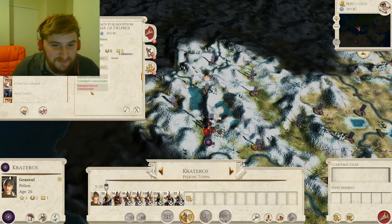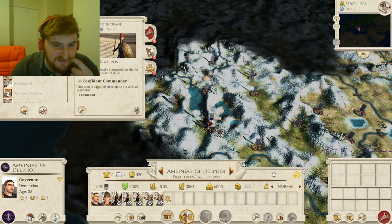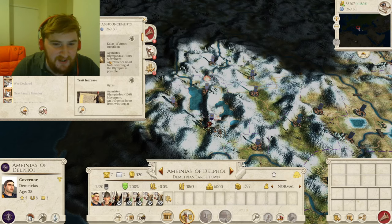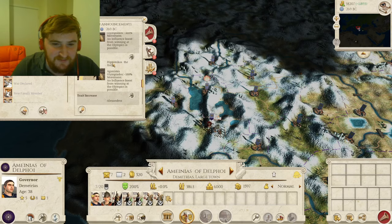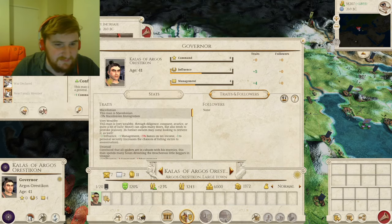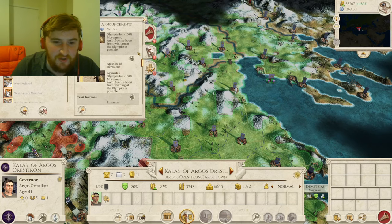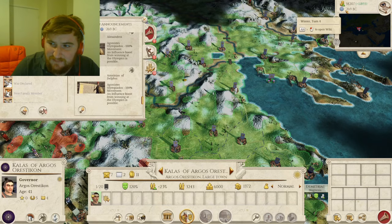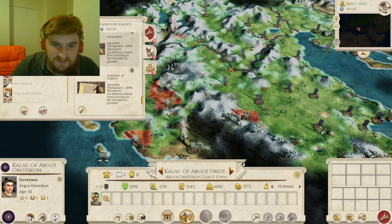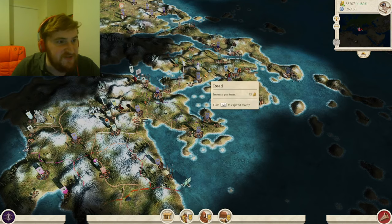We've got more candidates for adoption. Crateros is now a Confident Commander as well. There are loads of trait increases over here. Kalas got Agonistis — so the Olympic Games happened! These guys all got the Olympics eligible trait. So maybe next turn we'll get the full Olympics. We should smash that end turn and have a look at those traits.